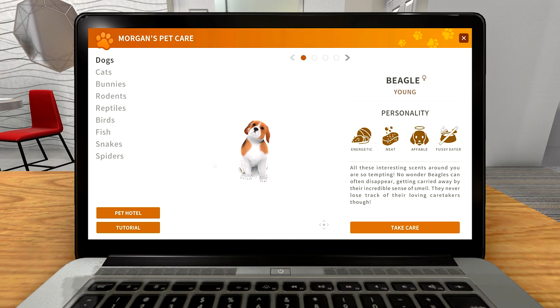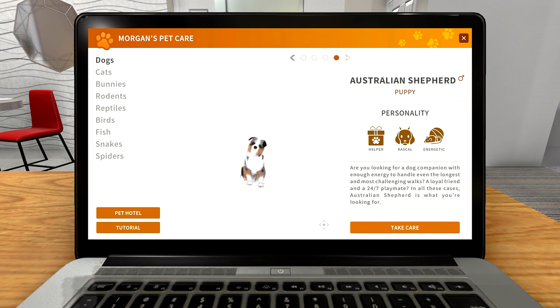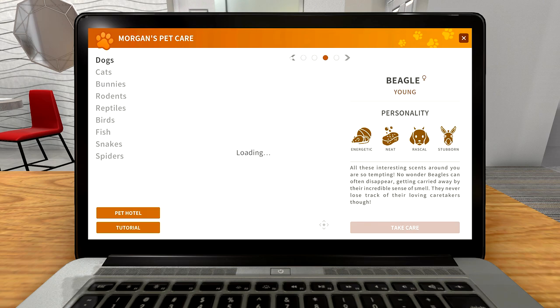Each animal seems to have a bunch of different breeds. For dogs we've got Beagles, Australian Shepherds, Dalmatians, Dobermans, and Pomeranians. What's quite cool is you can see - here I've got an Australian Shepherd that's a puppy, and we've got another one with personality traits of Helper, Rascal, and Energetic. Same breed, same puppy, but a different set of traits.